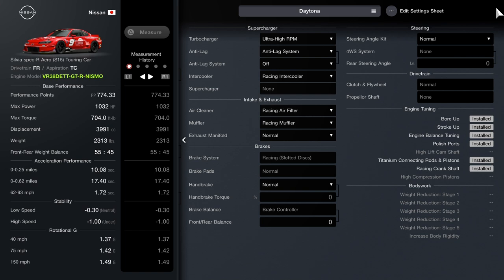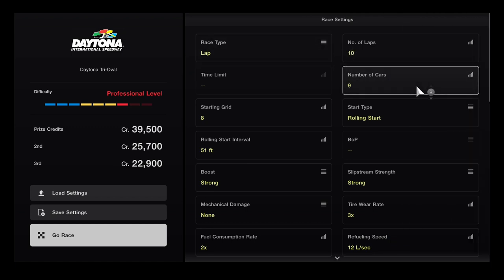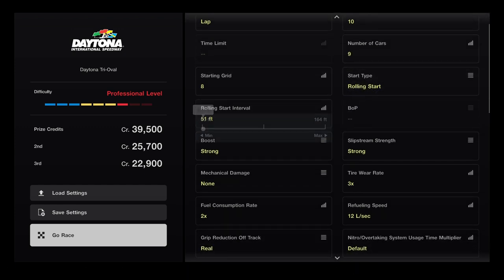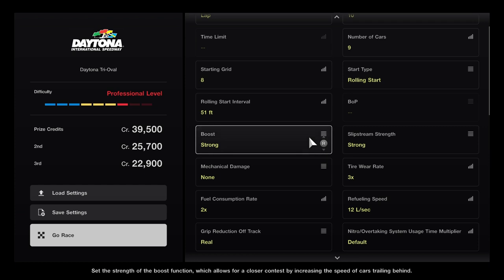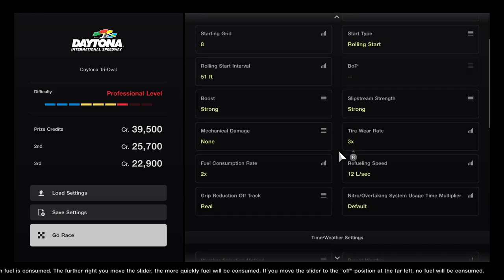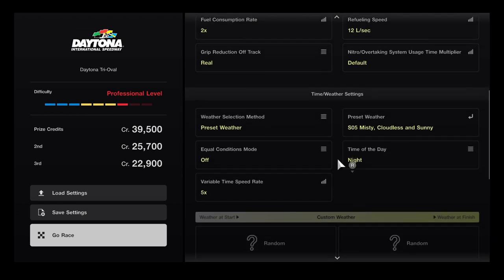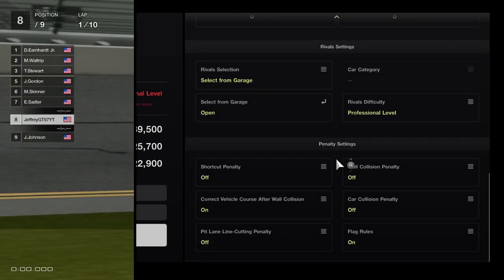What I'm going to quickly show you is the quick race settings for this. For this quick race I'm going to do 10 laps, 9 cars including myself. I'll be starting all the way back in 8th place. This is going to be a rolling start, about 51 feet per car for distance. The boost is going to be set to strong so that everybody can stay close together. The slipstream is going to be strong as well so they can really get some good speed off the slipstream. Mechanical damage is set to none. Tire wear is going to be 3, fuel consumption is 2. The weather I'm going to set to night time for this particular tryout race.